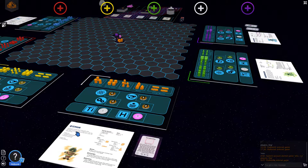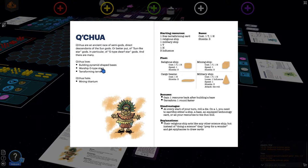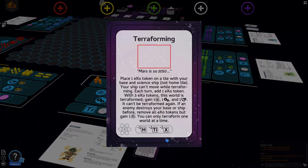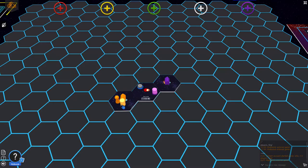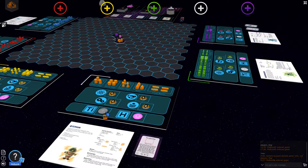The second player is Bixanta, who's playing the Quechua, an ancient race of semi-gods. Their starting resources are three terraforming cards, a religious ship, a military ship, one titanium, one helium, and three influence — which is already set up here with the military ship, religious ship, three influence, one helium, and one titanium.